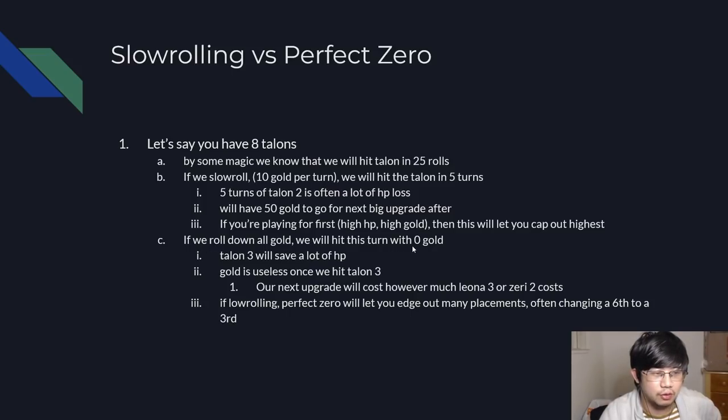So let's say we try to go for Perfect Zero. We roll down all our gold, and this turn we will hit Talent 3 with exactly 0 gold in the bank. This is the most optimal scenario for Perfect Zero because now you hit Talent 3, and you're not going to upgrade your board anyway for the next X amount of turns. Previously you would have lost 5 rounds with Talent 2 — now you will win these 5 rounds with Talent 3. The gold is useless once we hit Talent 3 because our next upgrade will cost a lot more money in the form of hitting Leona 3 or 0-2. So if you're low rolling, Perfect Zero will let you edge out many placements and often allows you to change a bottom 4 to a top 4.